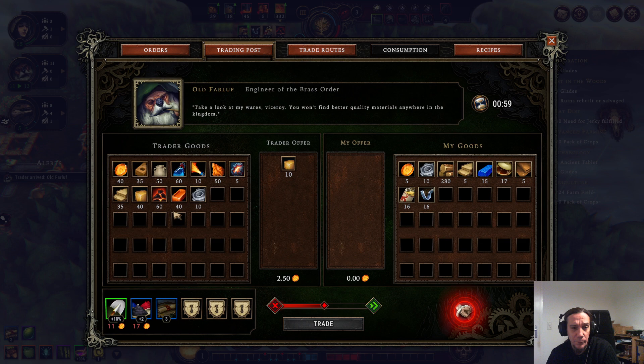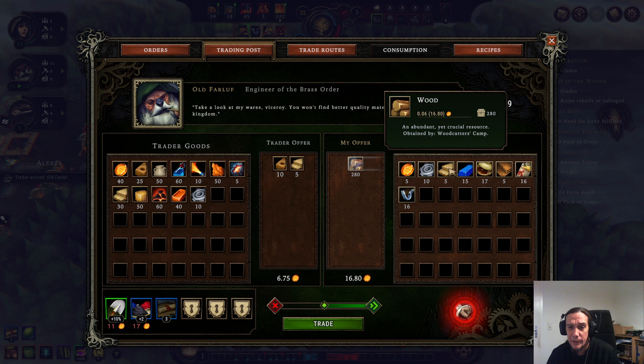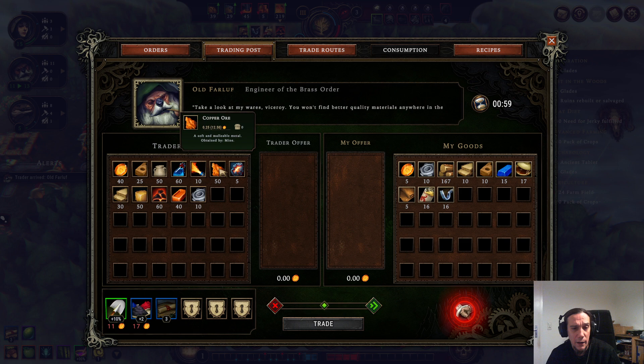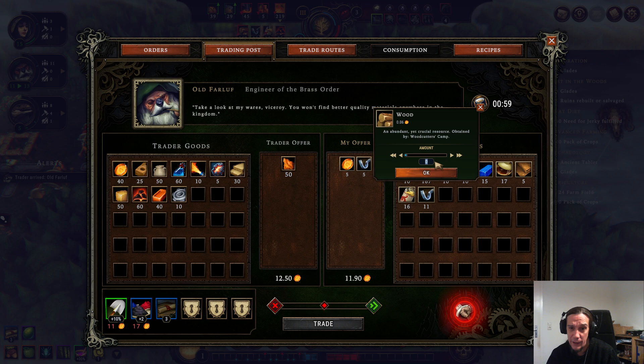What we're going to do next is something I love to do. Since my entire building procedure is totally slow, we're just going to buy ourselves some building materials and help ourselves a little bit. Because I have so much timber available, we can easily transform that into a trading good. Every colony has a different capacity of trading and something you can produce in vast amounts.